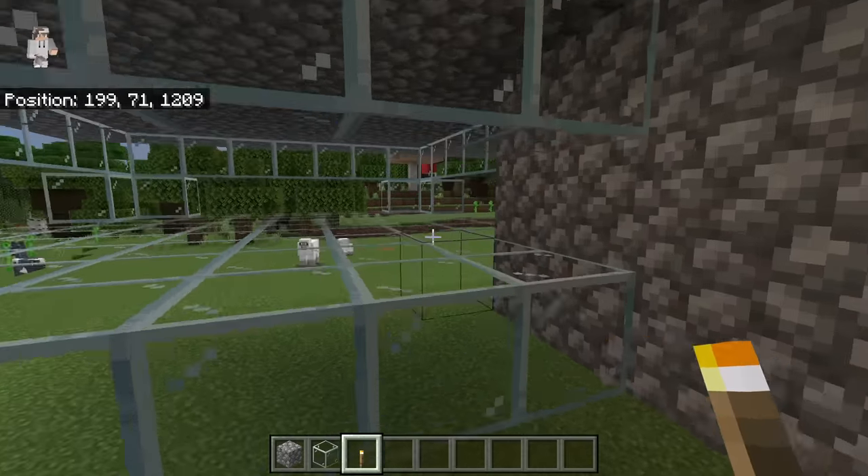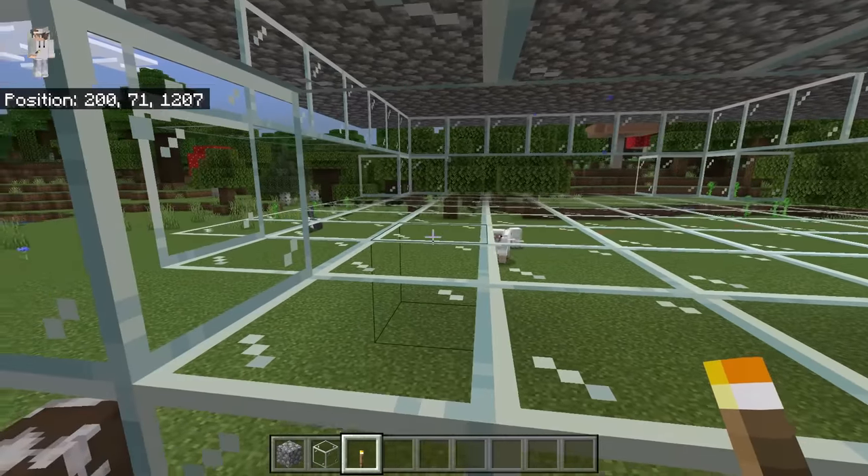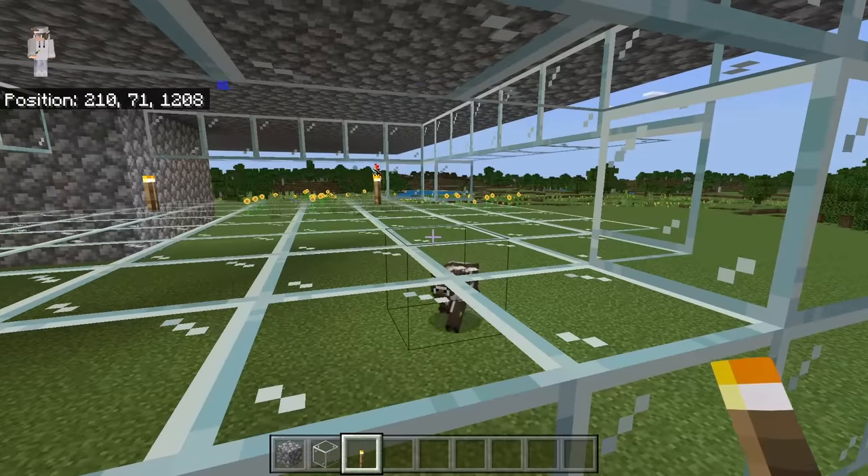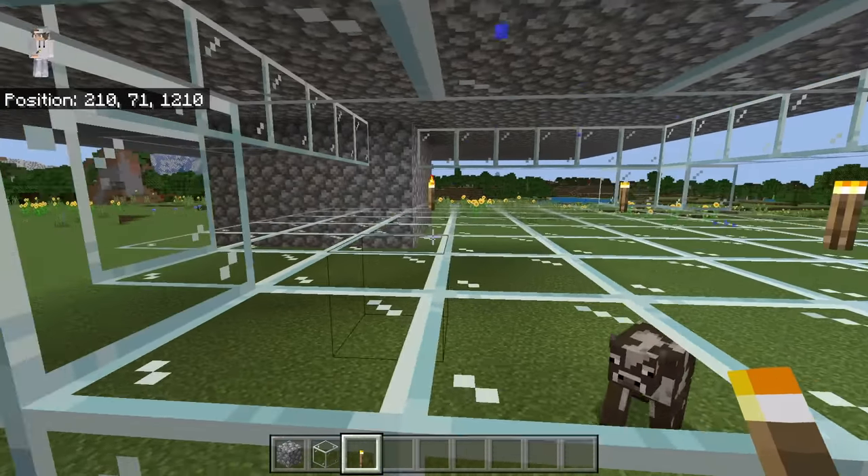The next step is to place a torch at this spot, then place a torch over here as well. Now go to this side, then place a torch over here and a torch at this spot as well.